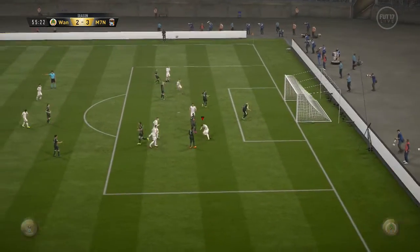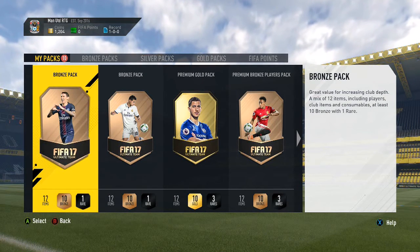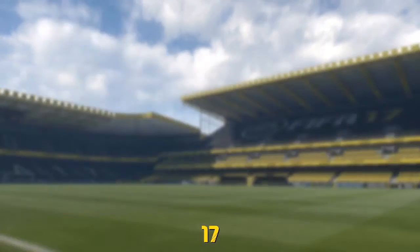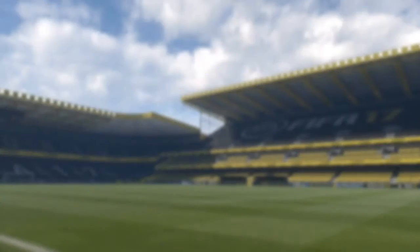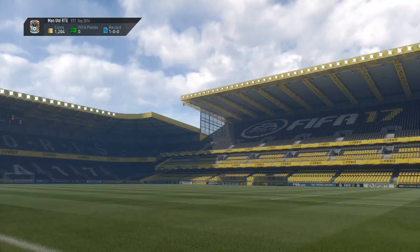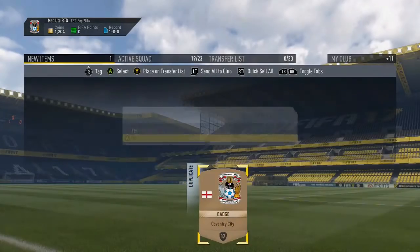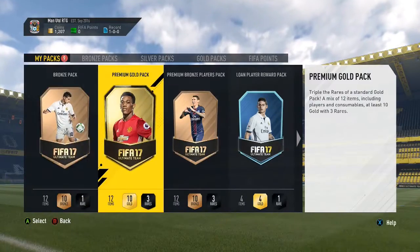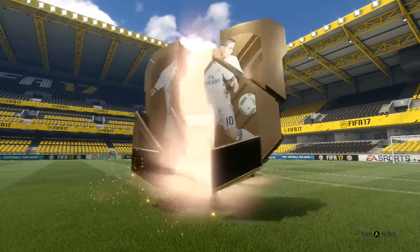All the manager tasks are done along with the starter squad building challenges, so we've got 10 packs to open. Some of these packs aren't great and some are untradeable, but they're going to help with the squad and with squad building challenges to get more free packs and better players. The first one is just a bronze pack.